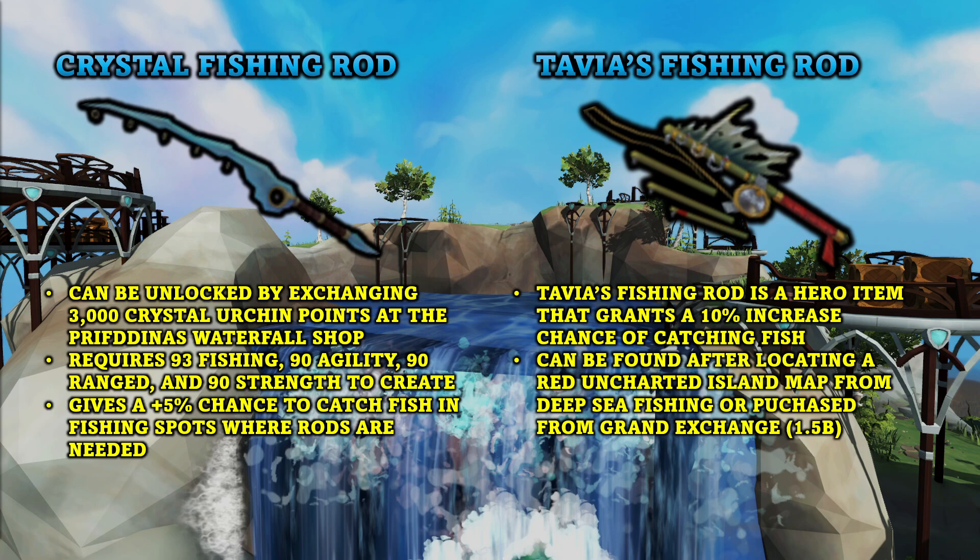You also have two different fishing rods that are extremely helpful. The Crystal Fishing Rod can be unlocked by exchanging 3,000 Crystal Urchin Points at the Prifddinas Waterfall Shop. It requires 93 Fishing, 90 Agility, 90 Ranged, and 90 Strength to create, and gives a plus 5% chance to catch fish in fishing spots where rods are needed. There's also Tavia's Fishing Rod, a legendary fishing rod that costs about 1.5 billion coins on the Grand Exchange. It is a hero item that grants a 10% increased chance of catching fish, obtainable from the Red Uncharted Island map from Deep Sea Fishing or purchased from the Grand Exchange.